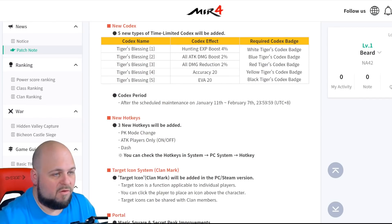Next we have the new codex items — these are just temporary, time-limited codex for Tiger's Blessing, which I'm assuming is related to some event. There's a white tigers codex badge and a blue tigers codex badge. I don't know which event this is related to or where these come from, but this is probably event-related codex items.